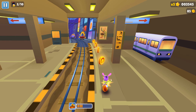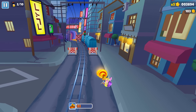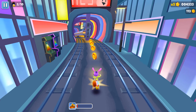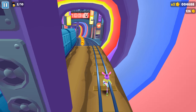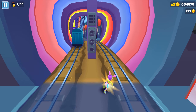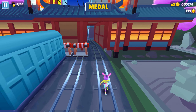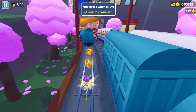Characters don't have powers, but there are other powers you can activate for your characters. These are the score multipliers, magnets, mega gems, the rocket, and one more — I forgot its name. In the middle of the run we collected all the letters spelling WORLD and got the World Hunt.